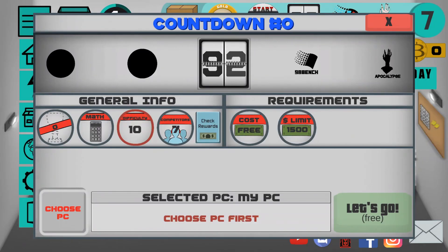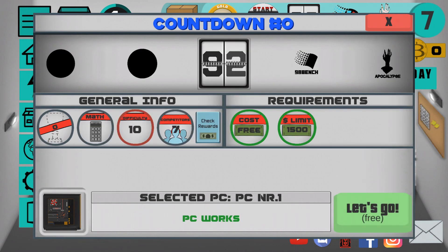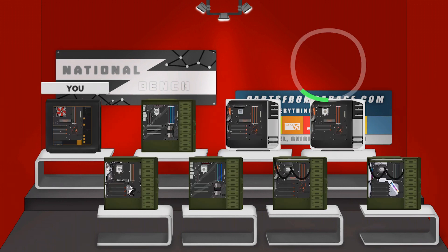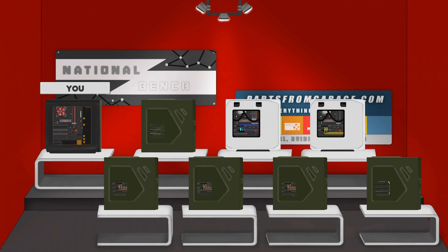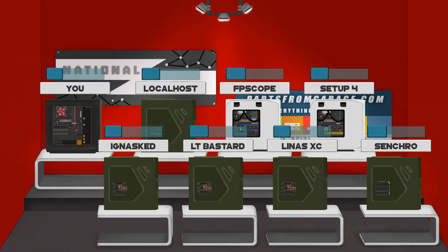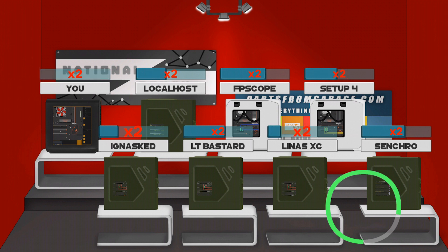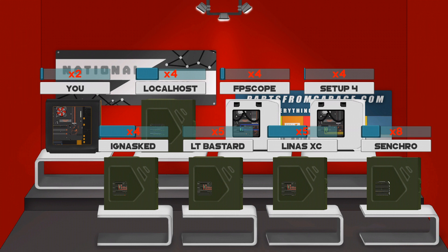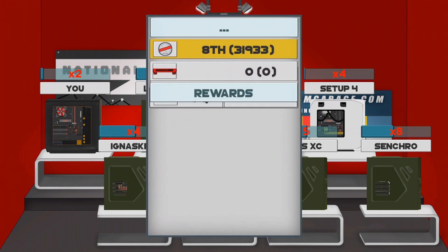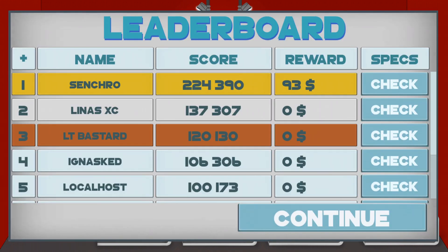The next really cool PC Architect 1.5 feature is that bots are now smarter than they were in 1.4. Bots can now use SLI — that means multiple video cards — or Crossfire, and they can overclock their parts: RAM sticks, processors, and video cards. This keeps the game well balanced, because if you can use SLI, bots can too — except in the free version, where multiple video cards are disabled for both you and the bots.